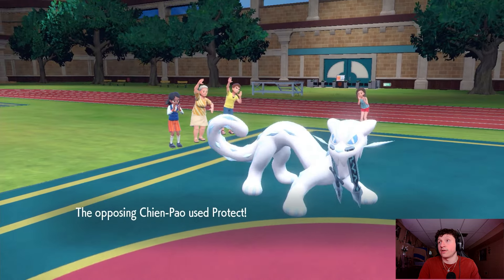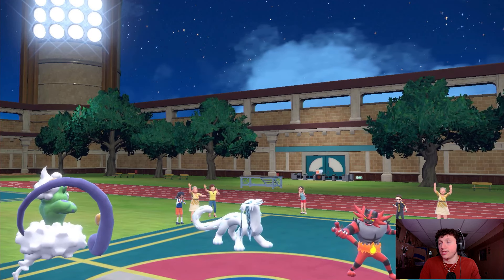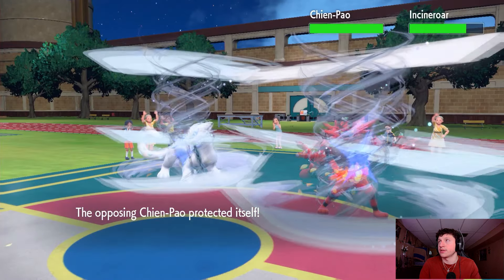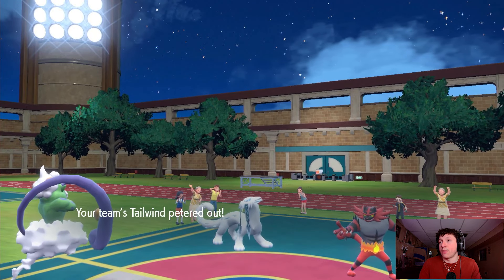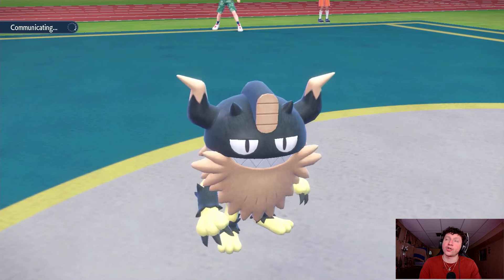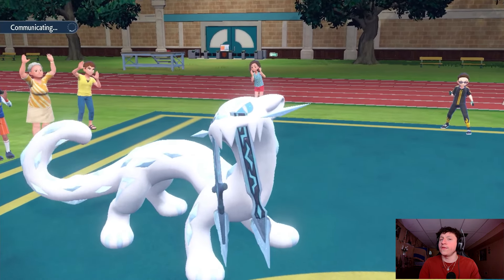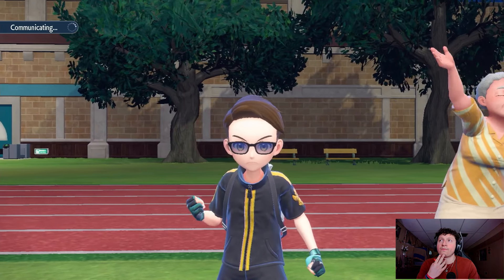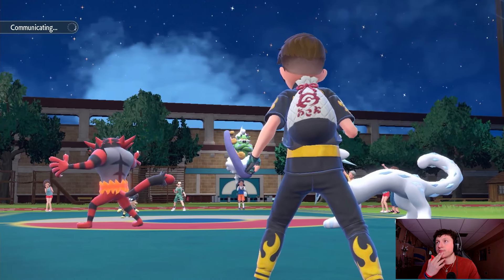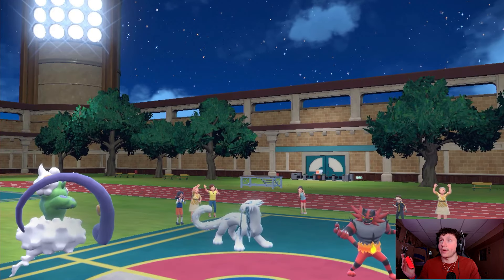Now we go for Protect to keep Perrserker here, come in with Zacian, and look to rip into both these guys. I wonder if this Chien-Pao has Sacred Sword. If it does it's not like we lose guaranteed, but kind of rough. We're going to set up Tailwind so we'll have speed control for the next four turns — not looking too bad. I think Zacian can come in and sweep. Incineroar is going to Fake Out my Perrserker, that's fine — we set up Tailwind once again.